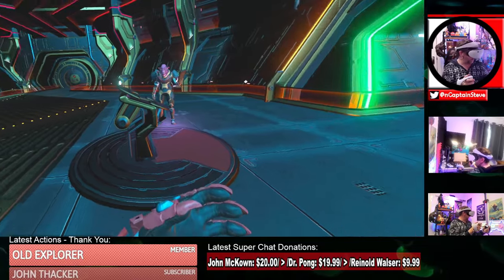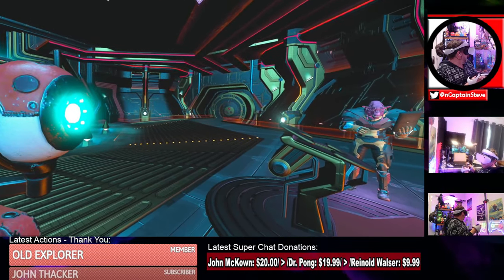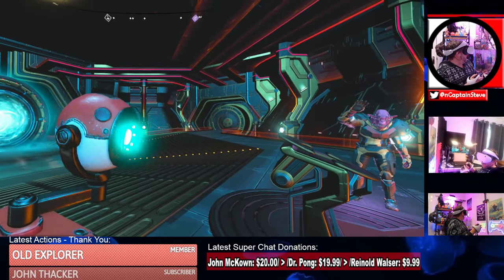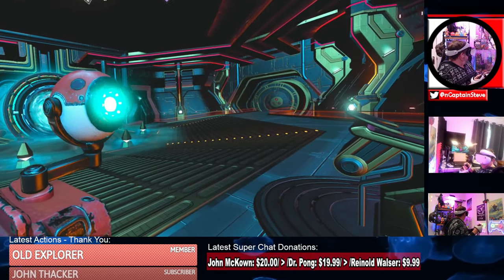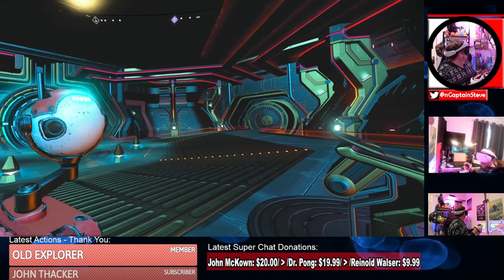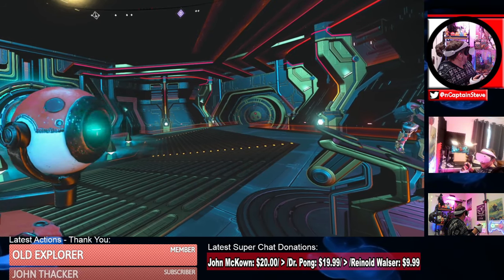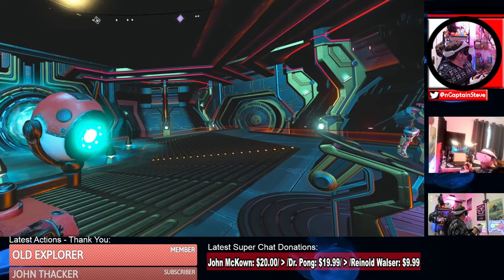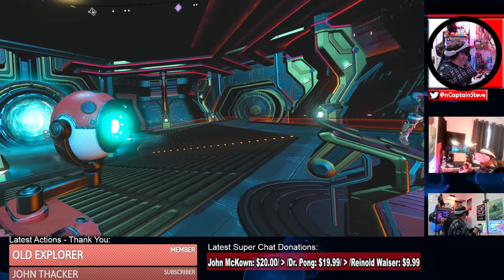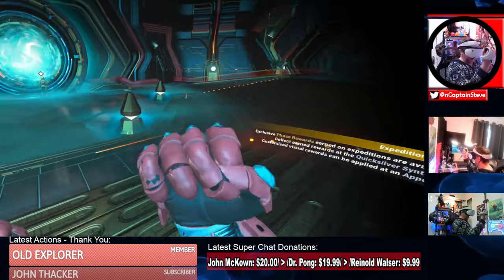I'm back inside VR mode and Exo, I believe, has got a mission for me. Exo, do you want to explain? 'Captain Steve, the recently completed expedition Utopia — where you got the Utopia Speeder — if you could return to that system, as I'm hearing reports that something strange has happened inside that area of the verse. If you could hit up your portal, I'll give you the portal code and hopefully you can traverse back there to investigate further.' Right, that is quite an interesting quandary, Exo!